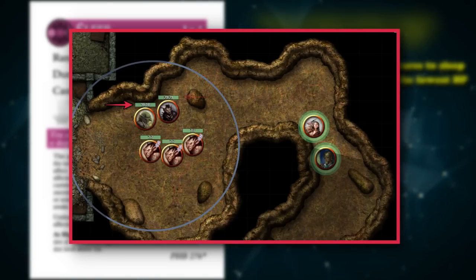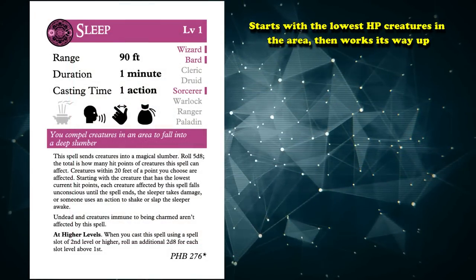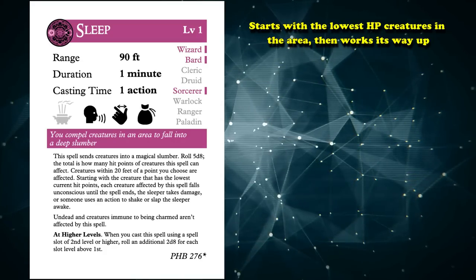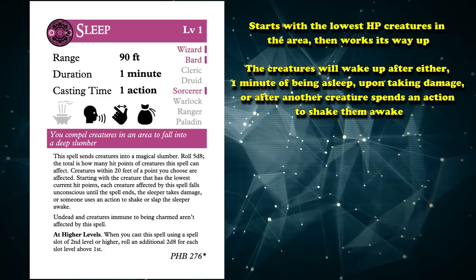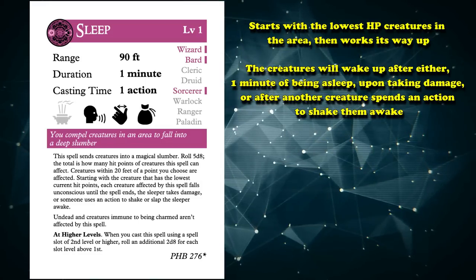Alternatively, you may want to put the goblin boss to sleep as he only has 21 health. However, this isn't how the spell works. It starts with the lowest HP creatures in the area, which in this case is the 3 goblins, and then works its way up. The creatures will wake up after either 1 minute of being asleep, upon taking damage, or after another creature spends an action to shake them awake.